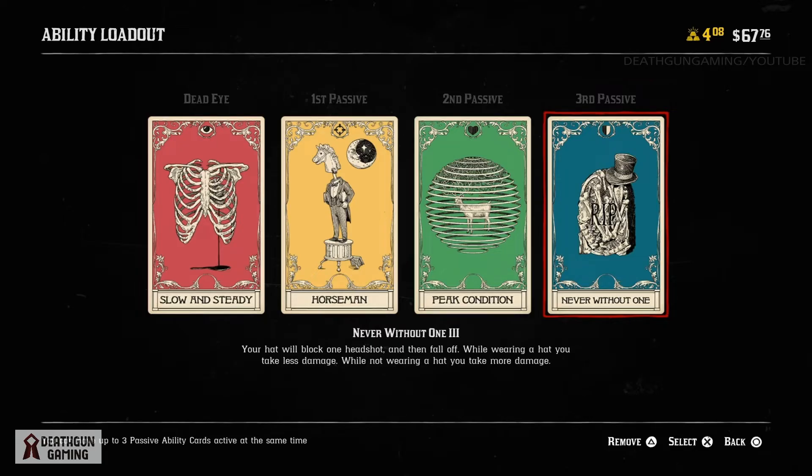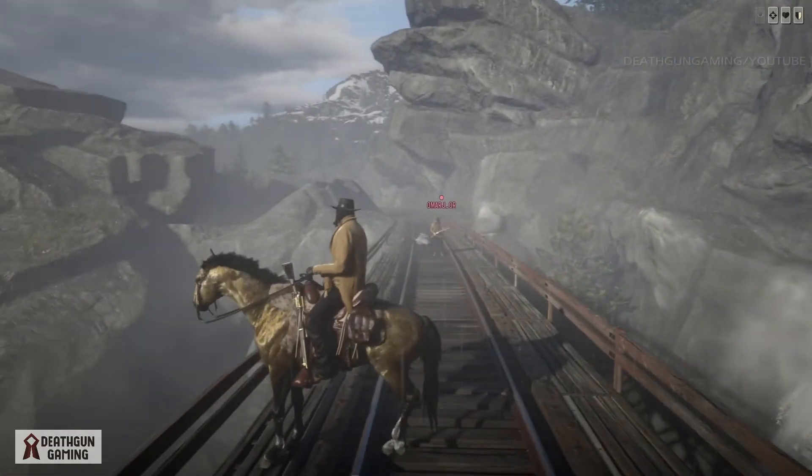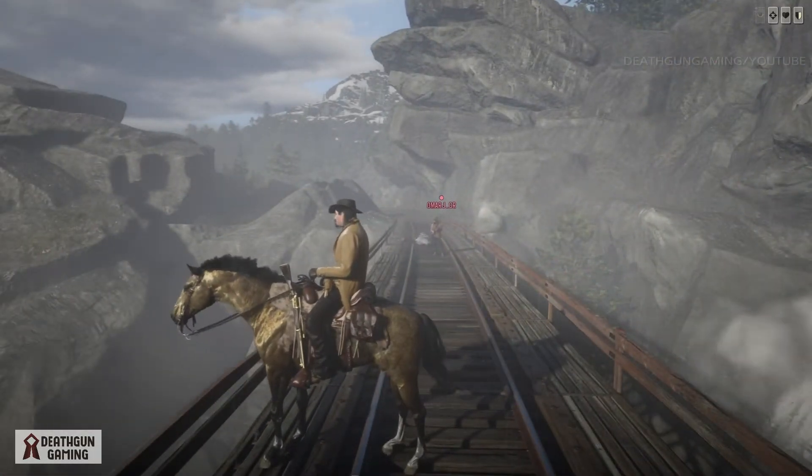And Never Without One level 3 — your hat will block one headshot and then fall off. While wearing a hat you take less damage; while not wearing a hat you take more damage. While we're on our horse we can always switch up our hats, so that negative effect is pretty much negated, making it a really solid build.